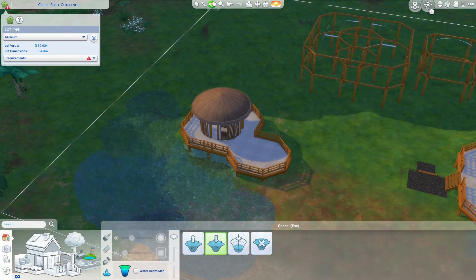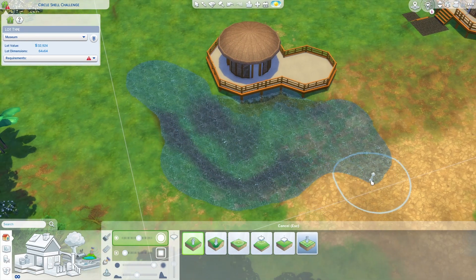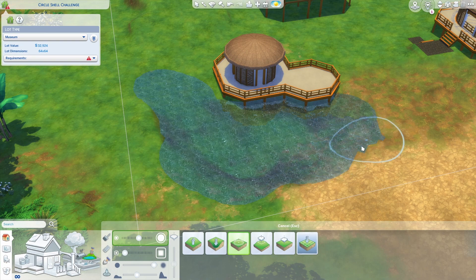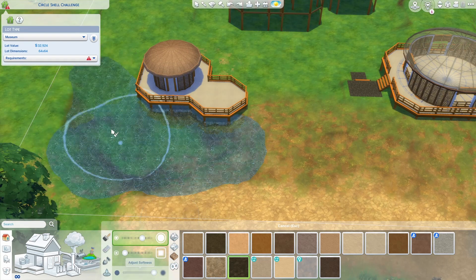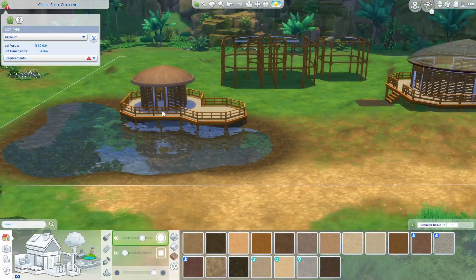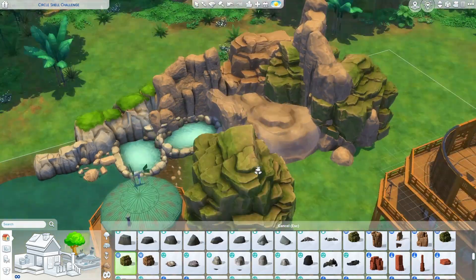Since plant sims have a water need, I included multiple water sources on this lot. There's a pond and hot springs outside. This small building by the pond is a shower room for sims to use before going into the hot springs. Plant sims don't have a bladder need, so I didn't include any toilets on this lot. There are a few toilet bushes in the landscaping though, just in case you bring any non-plant sims here.